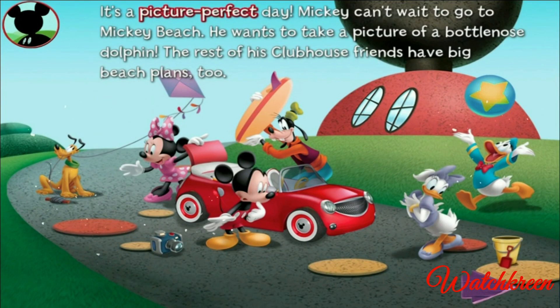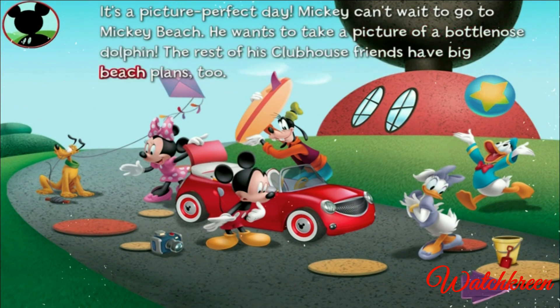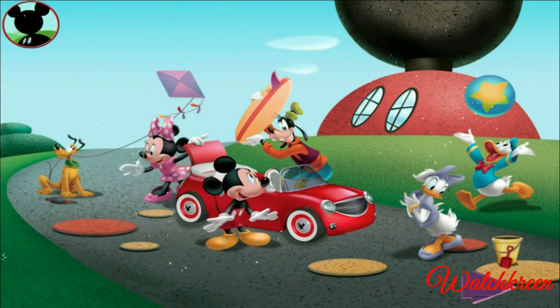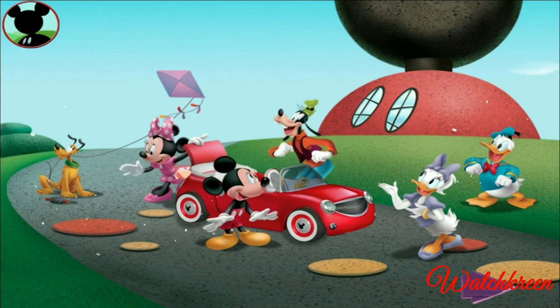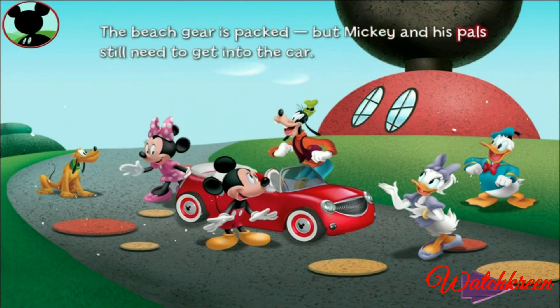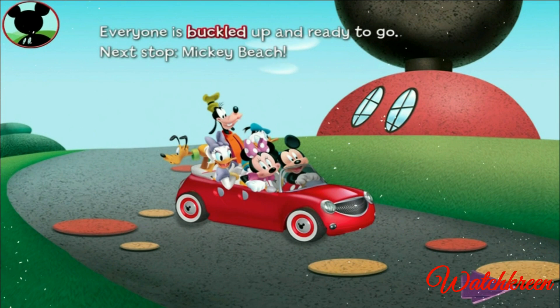It's a picture-perfect day! Mickey can't wait to go to Mickey Beach — he wants to take a picture of a bottlenose dolphin. The rest of his Clubhouse friends have big beach plans too. Would you help pack up the toon car? Drag each item into the car: Mickey's camera, Daisy's shovel and pail, Donald's beach ball, Goofy's surfboard, and Minnie and Pluto's kite. The beach gear is packed, but Mickey and his pals still need to get in the car. Come on, Pluto — it's beach day! Everyone is buckled up and ready to go.